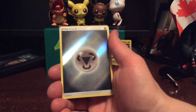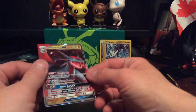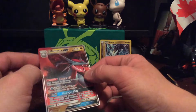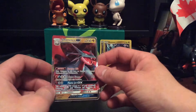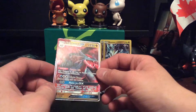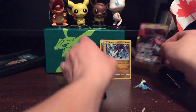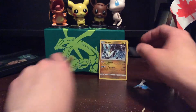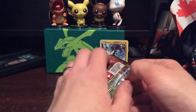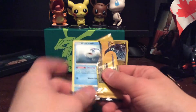Combusken, foil energy — oh nice, we did get something! We got a Salamence GX — that's pretty sweet! So the back... I like this set because it's so focused around dragon types. If you're really into dragon types, this would be a good set to build a dragon type deck.